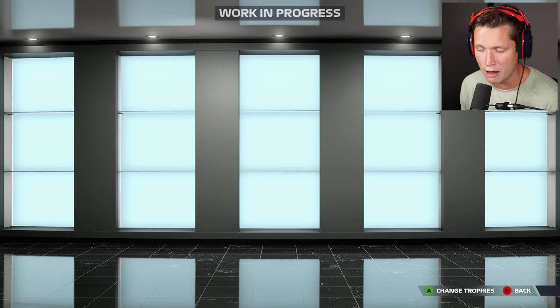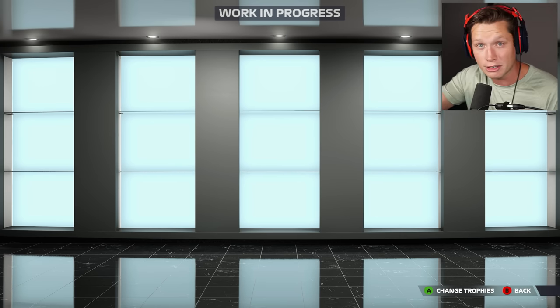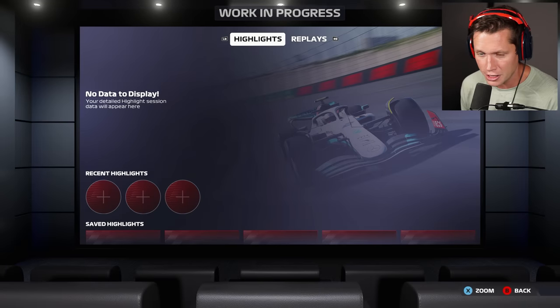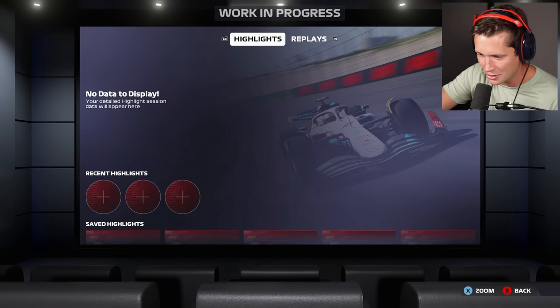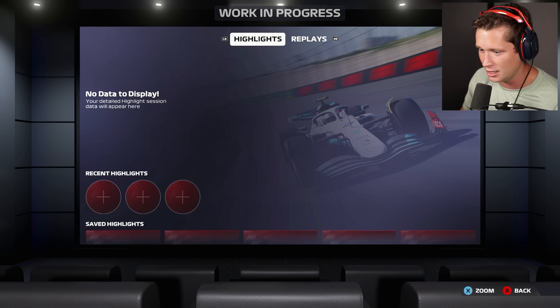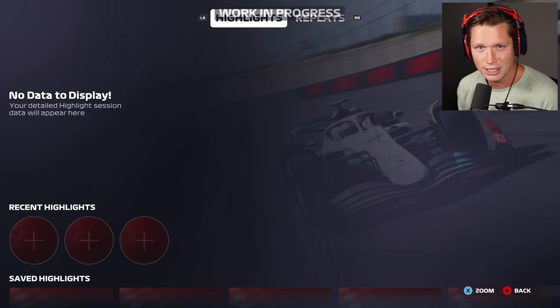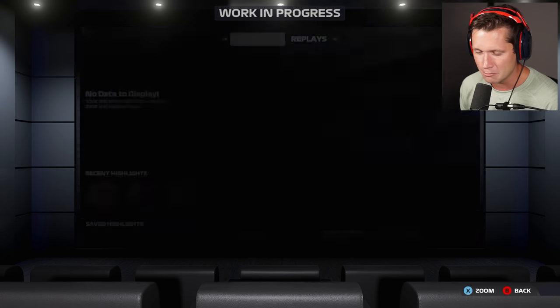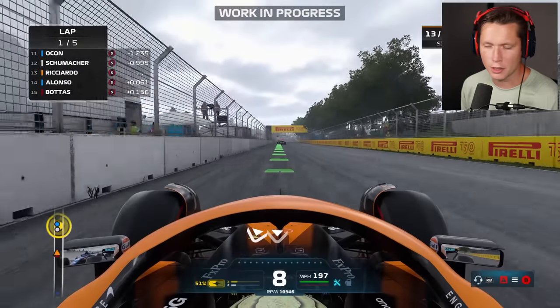You can display trophies for yourself and your friends to come see, which is kind of cool. There's a theater where all of your replays and things are going to be — literally an actual in-house theater room. You can zoom in to see the screen. You've got replays and highlights that you can save. So I'm going to run a few laps and see if we can earn a supercar token to unlock our first supercar.